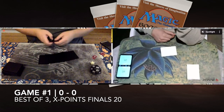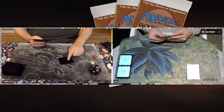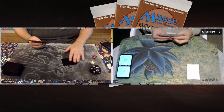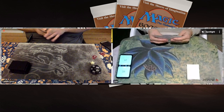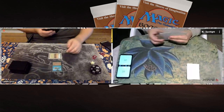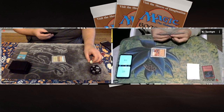Game number one, here we go. Lucas sitting on the left, Joe sitting on the right. Lucas is on the Dark Heart of the Woods Land Tax deck, and Joe is on the Land Tax Land's Edge strategy, white and red. We see Lucas taking a mulligan here, a little bit in the tank. He's got to put one card on the bottom. It is Lucas starting here with a Birds of Paradise — he now has four cards in hand after that mull. And look at that quick bolt! Bolt the bird! That's a classic. Joe killing it.